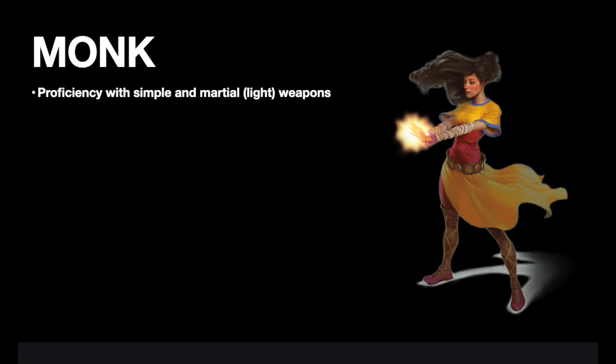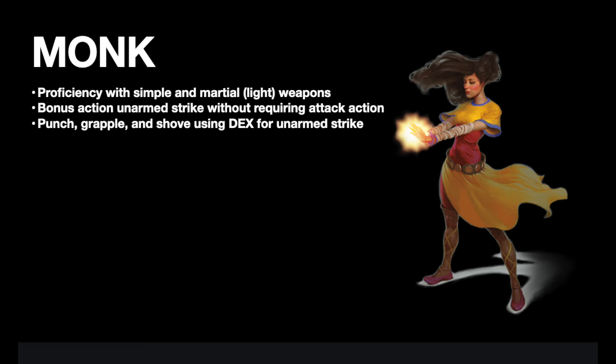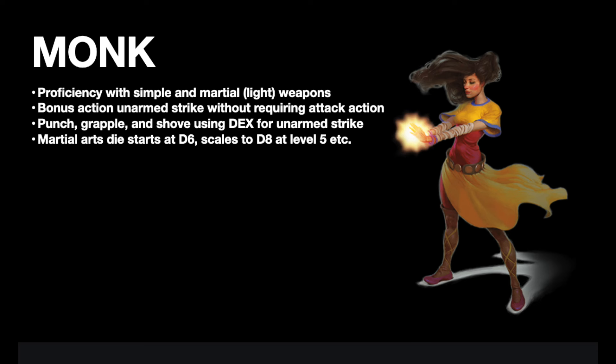Here's all the stuff you should feel free to steal. First, all Monks get proficiency with simple weapons and martial weapons with the light property. This basically takes the good parts of the Kensei Monk and folds them into the base class. Also, Unarmed Strikes can now be used as a bonus action without having to take the attack action. I'm not sure this will come up a whole lot in combat, but I really like it — it makes the Monk feel more Monk-y and special. Also, with Unarmed Strike, you can punch, grapple, or shove, and you can use your Dex modifier for all three. The most expected upgrade was that the Martial Arts die begins at a d6 and scales up to a d12 at level 17. Absolutely steal that for all 2014 Monks.